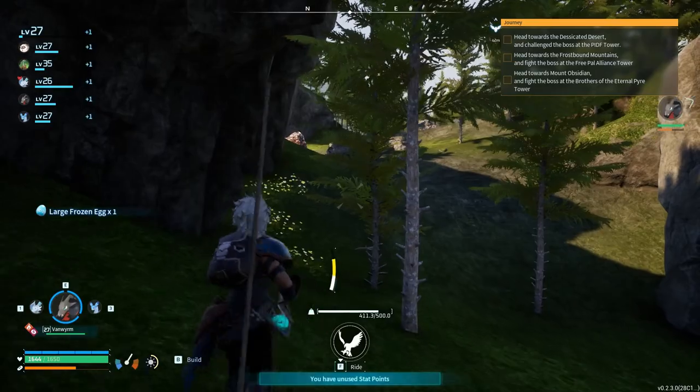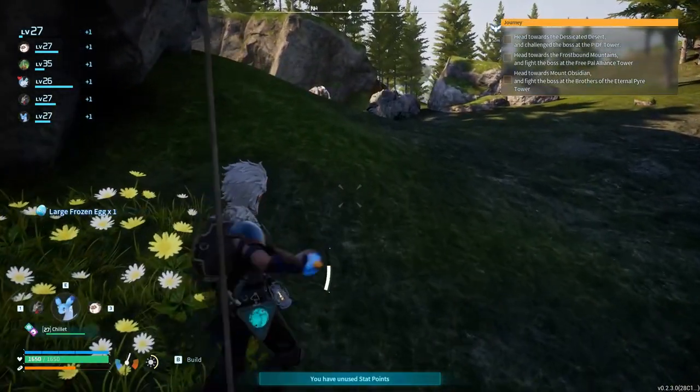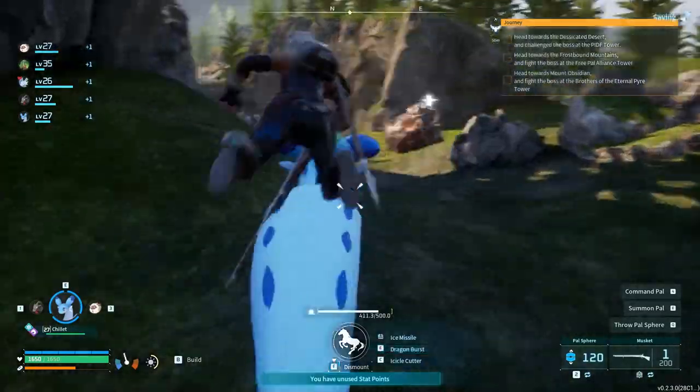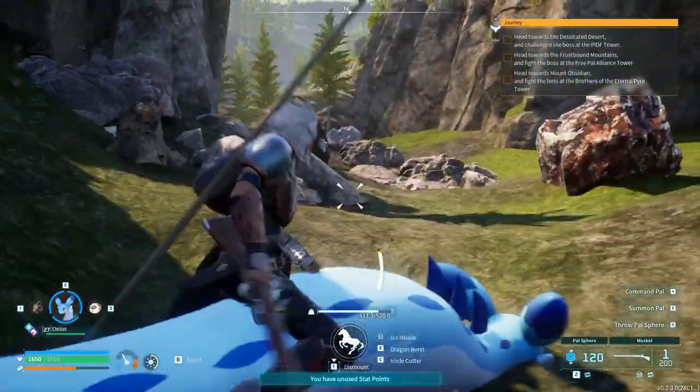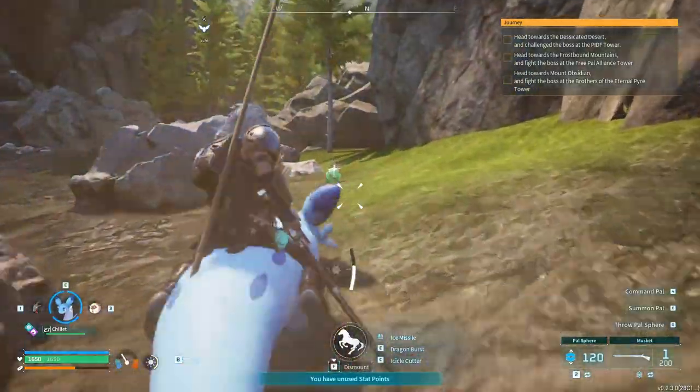For example, something like a musket, or really just holding down the aim key, which is going to be your right-click. While you're holding down the right-click, it is going to switch to that first-person camera angle, which might be useful for really good screenshots or really good footage.